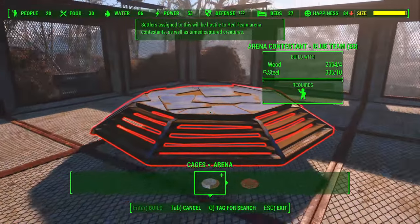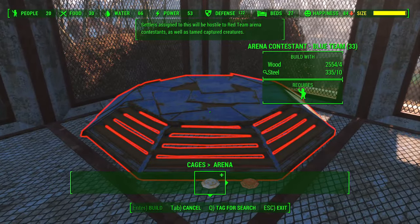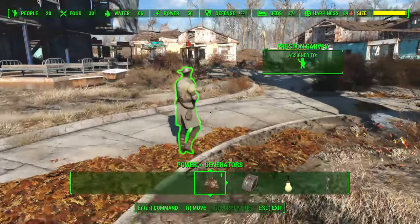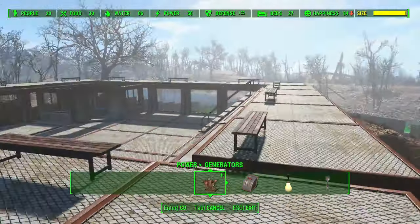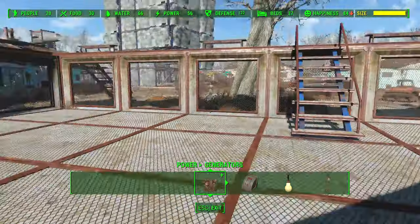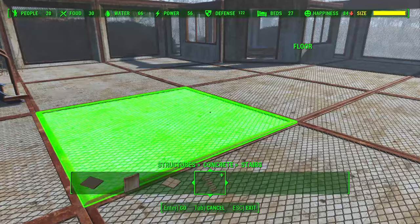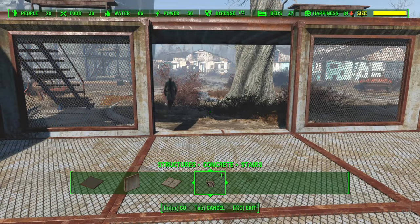Once you've actually built your cage area with seating, it's time to place down some arena platforms and assign teams. You have two options for platforms: a red team and a blue team. You assign fighters just like you assign settlers to a job — go up to them in workshop mode, hover over them, click on them, and then click on the actual platform to assign them to their team. Unfortunately, Bethesda didn't make it easy to ensure combatants go to their specific area.